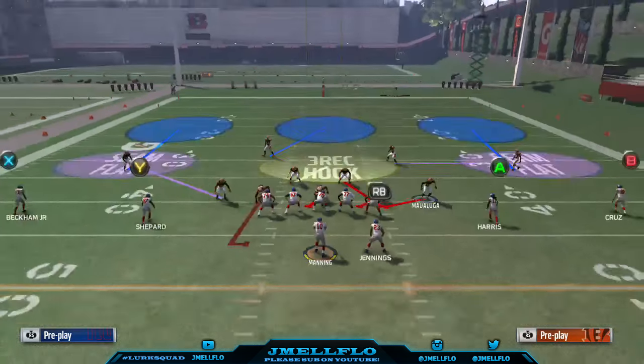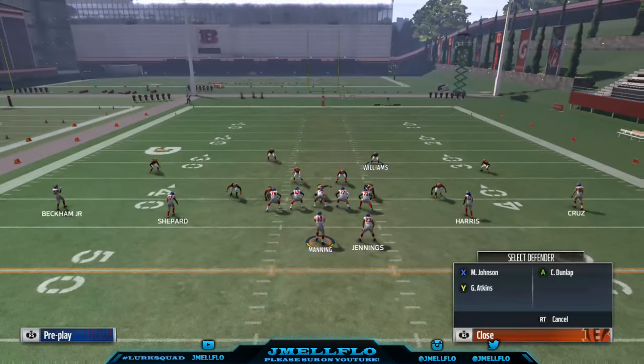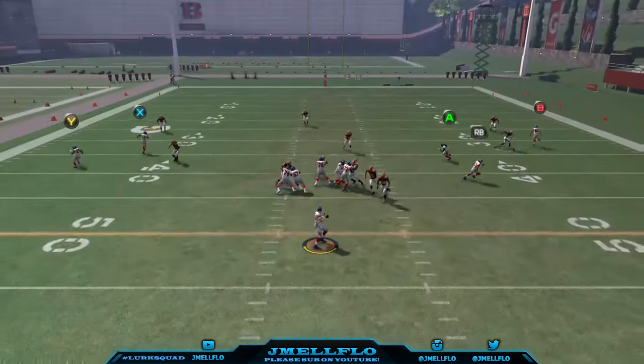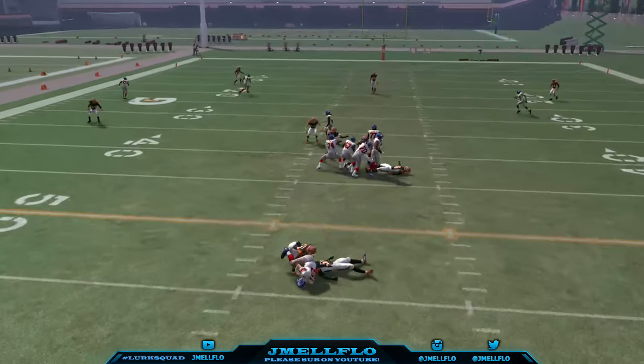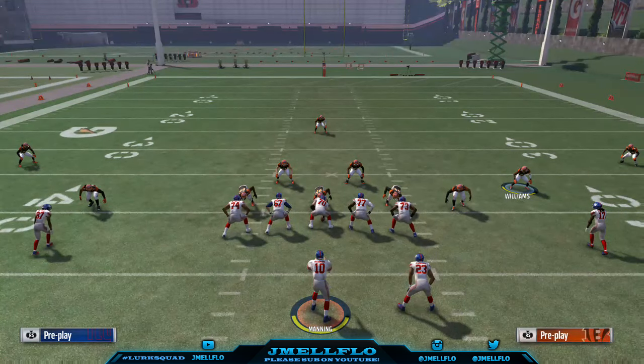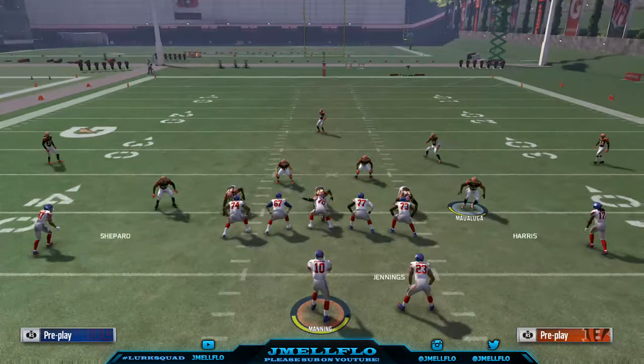You want to drag him out right about here. It's like one of those cheesy corner blitzes. Then shade underneath to cover the flats, and you can see he comes off the edge — they both come off the edge, double edge. He's screaming.